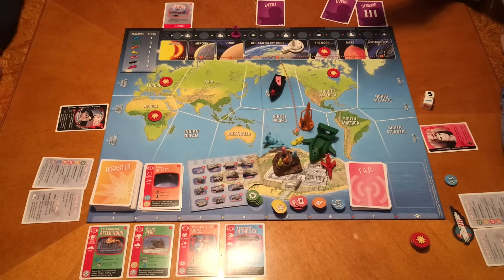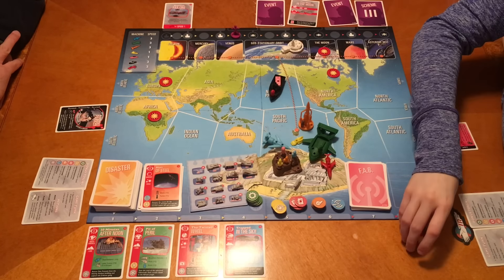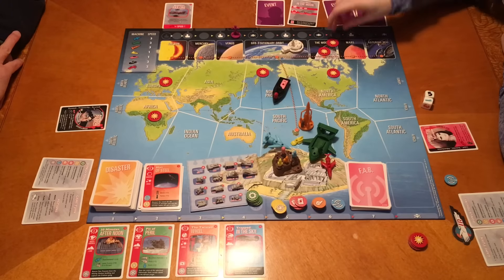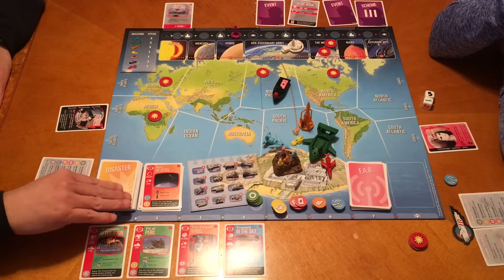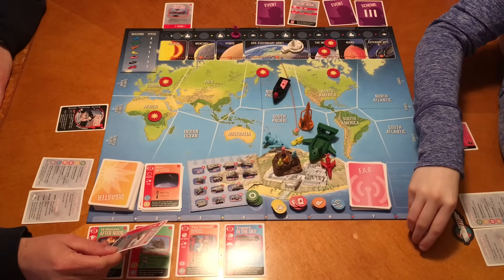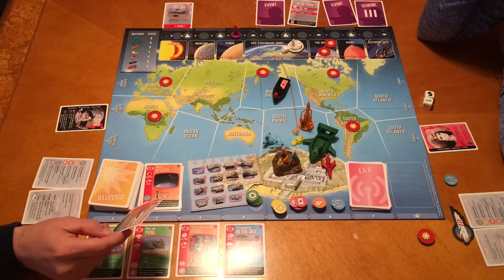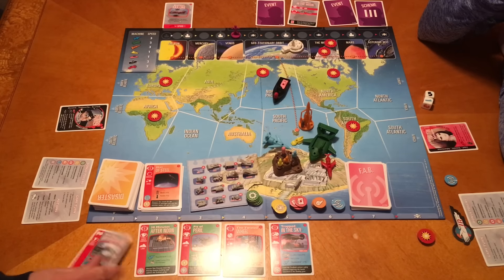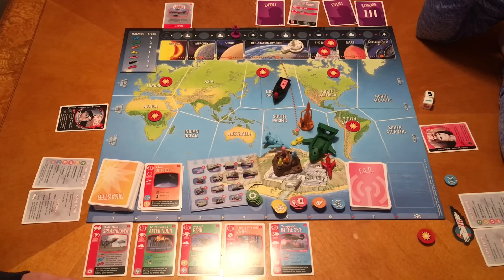Now we flip over the second scheme: The Man in the Moon. We need to get two pink intelligence tokens up to the moon. We also need a transmitter truck and recovery vehicles in the North Pacific, so we really need to start building things. And we have Saltbed Splashdown in South America - we only need FAB1, Thunderbird 1, and Ladybird Jet in South America. We're not doing as good as we usually do - we've actually beaten this expansion every time we've played it.